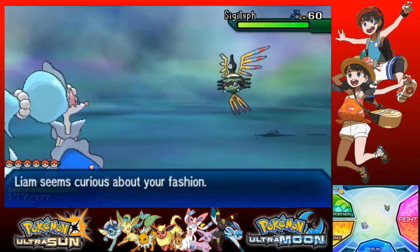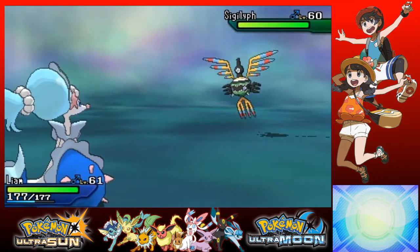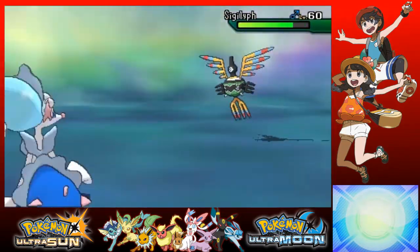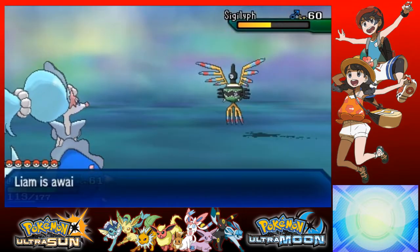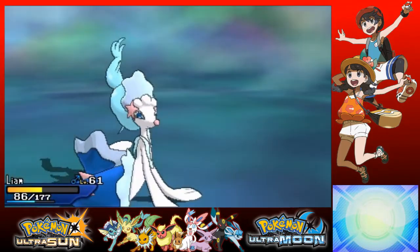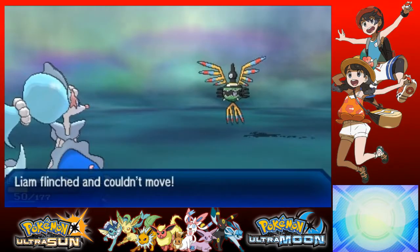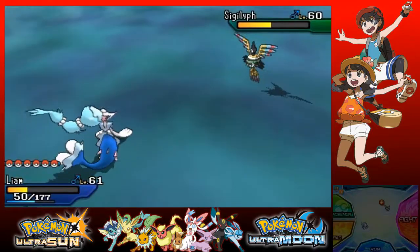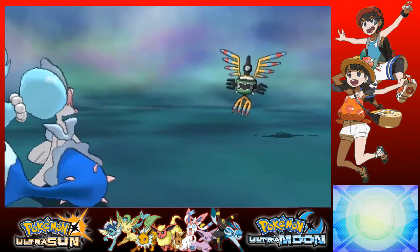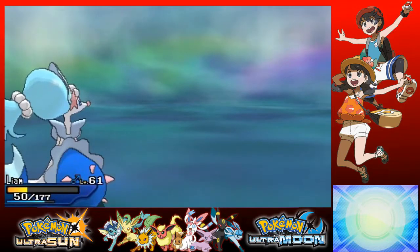Level 60, hold up — damn! Dude, this Sigilyph is strong as heck. Whoa, hang on now. I'm about to get put down, hold up. Holy moly, hold on, wait a minute. I should really like Sigilyph as a Pokemon. Alright, you can't keep flinching me to death though. Sky Attack — oh great. It died. Never mind — I was actually gonna try and catch that. Oh well, that's okay.